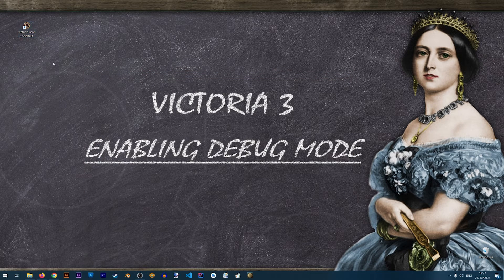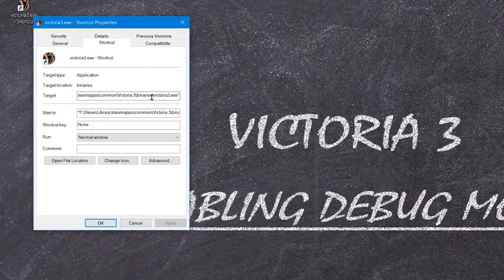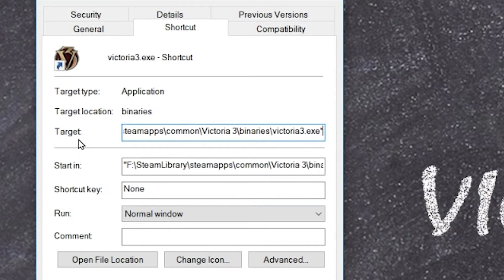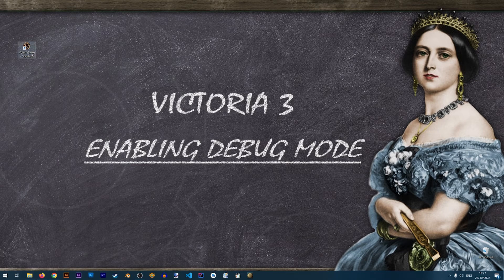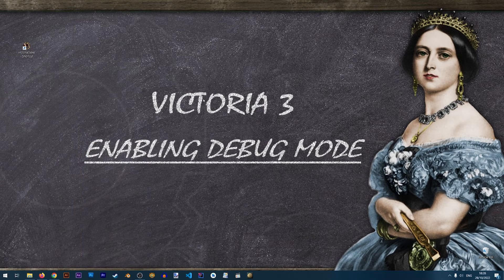Now with the Victoria 3 shortcut on the desktop, right-click it, go to Properties, and add the debug launch option to the Target field. At the end of the target text, add a space and then type -debug_mode, and click OK. Now when you start Victoria 3 with this icon, debug mode will be enabled, and when you start the game through Steam, debug mode will be disabled — giving you a much more flexible way to use debug mode.